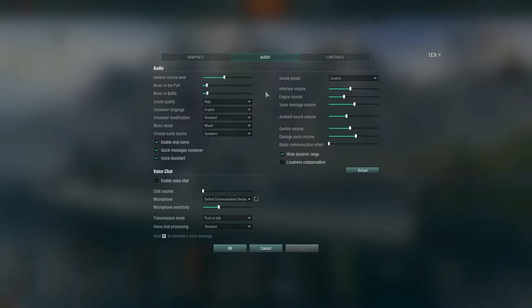You can also see sound quality, voice language, and voiceover language — you could switch it to multiple different things. It just says Standard English for me. English Pirate is interesting — not sure if that's actually any good. There are a few different language options I could switch to.